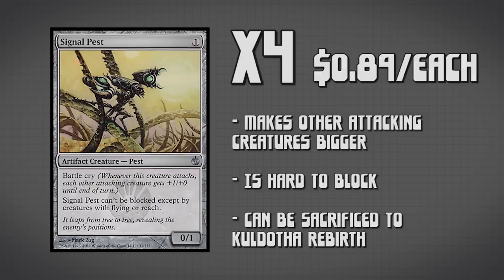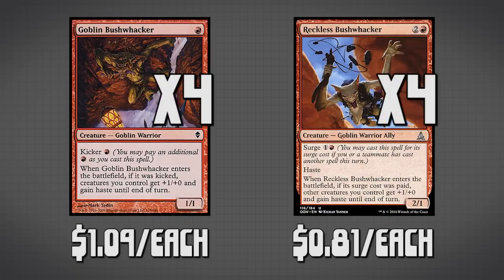The last 2 creature cards we have are 4 copies of Goblin Bushwhacker and 4 copies of Reckless Bushwhacker. These cards are kind of the same card, except they are both a little bit different. The main thing both have in common is there is an alternate way of casting them where they give all of our creatures a +1/+0 effect and haste. Whenever we play a bunch of creatures in one turn — say we play a spell that creates a bunch of tokens — we can then play this card immediately after and give all our tokens and creatures +1/+0 and haste, so we can generally ambush our opponent and get a ton of damage in really quickly. These cards are ideally played mid-game, and you don't ever want to play them without actually using their extra ability.